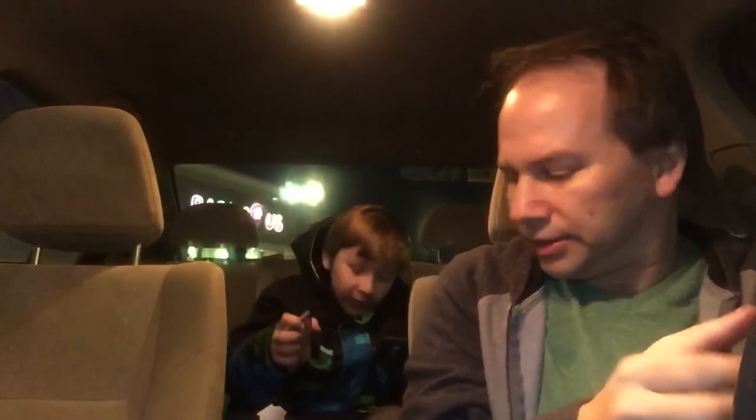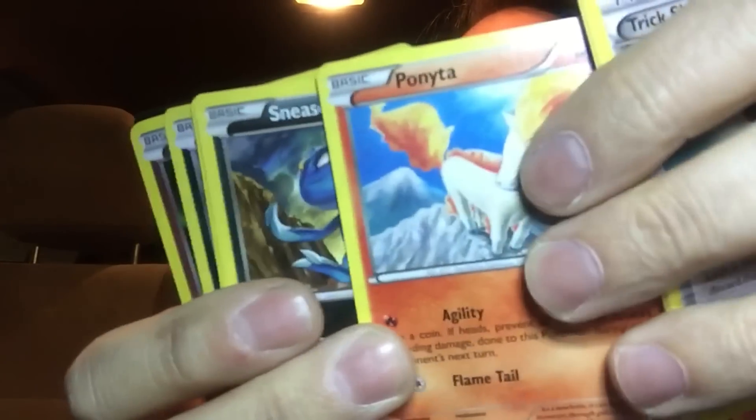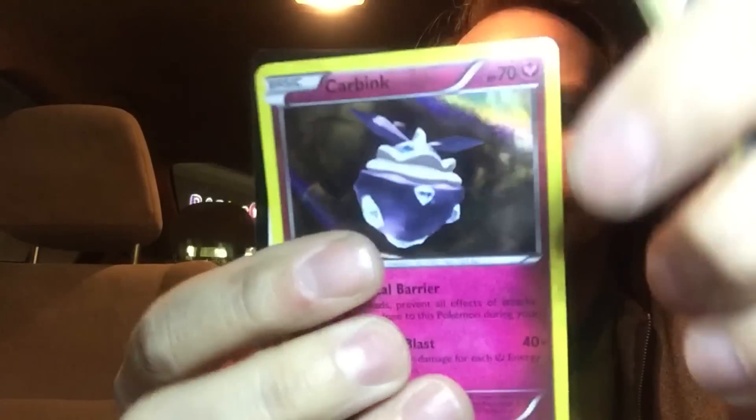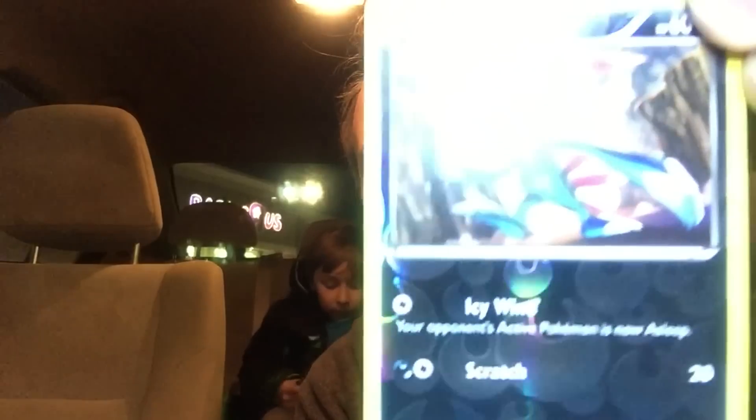A lot of foil action right there. You got a foil card though — you got two foils. Pack four! We got the Carbink foil card — half foil. And then there's Sneasel, full foil. I don't know if those are proper terminologies, but that's what I got. Feisty Pants is pretty excited about this stuff. Pack five — and it's the last pack.